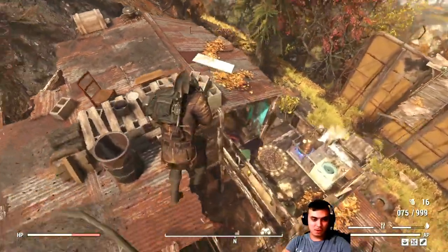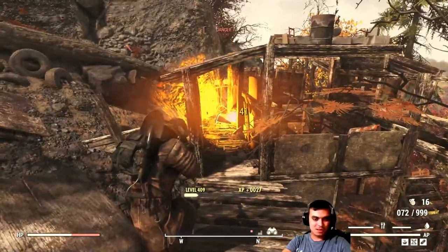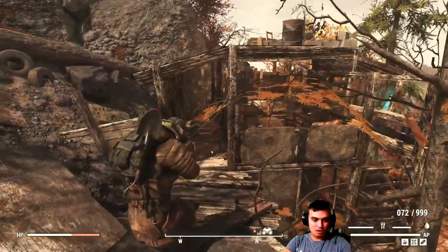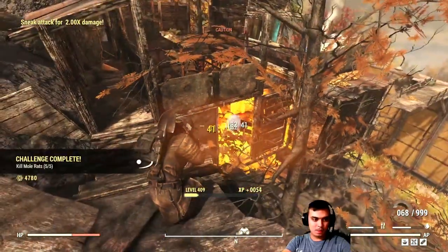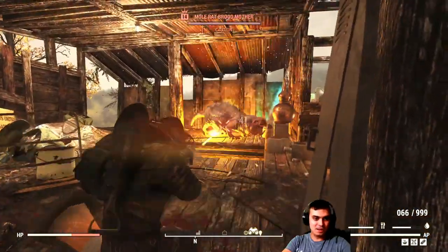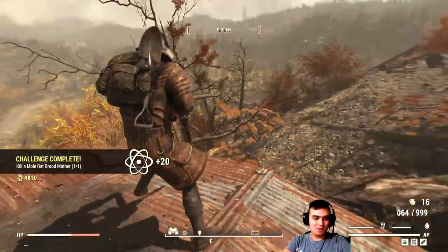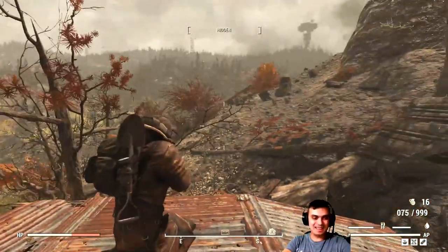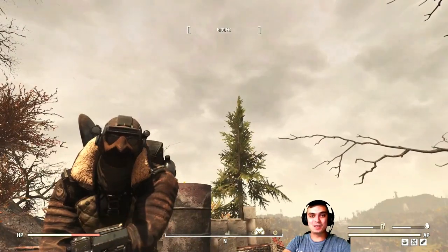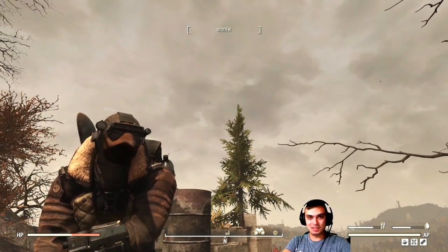Before we get into the atomic shop, a quick let's kill — we gotta kill one more. That's the first one, ten atoms in the house, and that's the second one, another 20 atoms in the house. So that's 30 atoms super fast. Let's navigate to the atomic shop and then we'll cover the daily challenges.